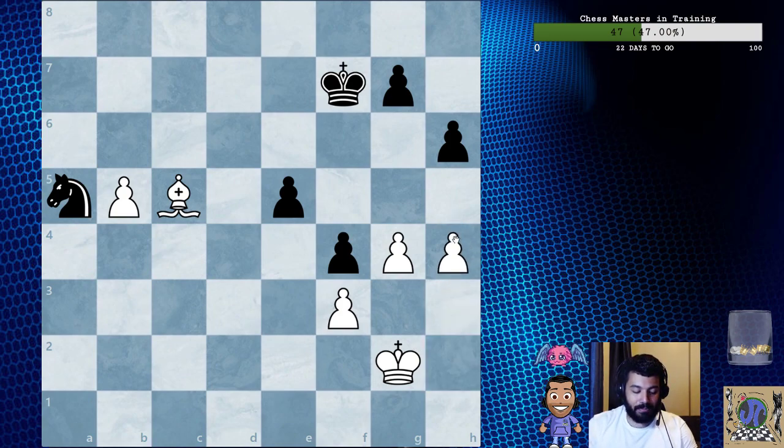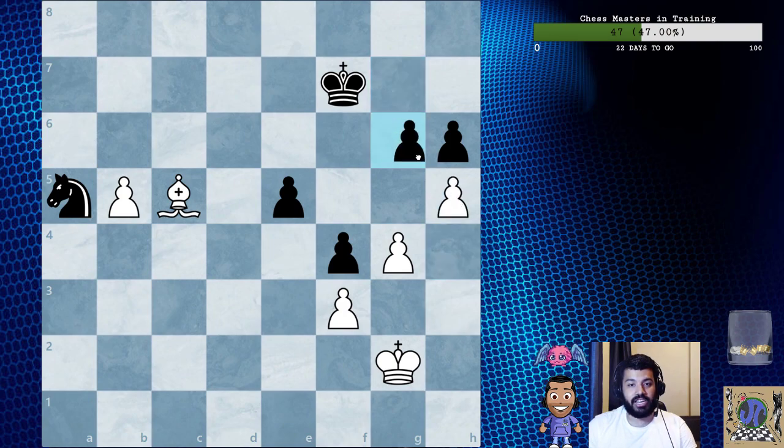So h4 — an excellent positional move stemming from the principle of two weaknesses. The vulnerability of h6 prevents black's king from heading towards the center, but how is she to meet the advance of the enemy king to the queenside? After g6, h5, gxh, gxh — white's position is now great.